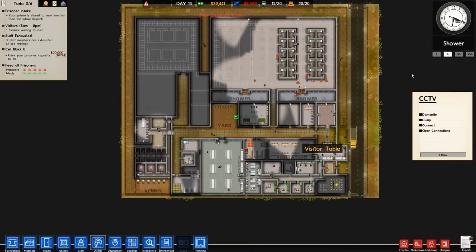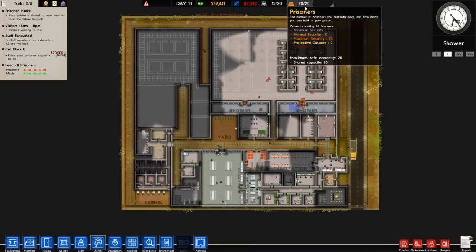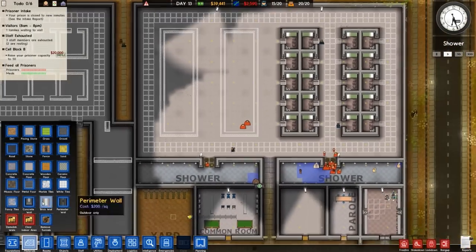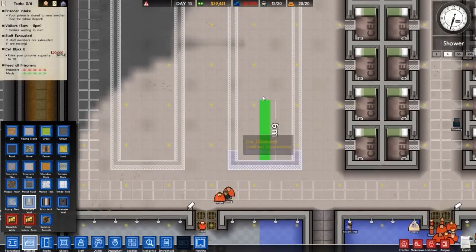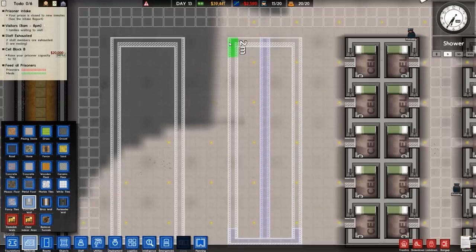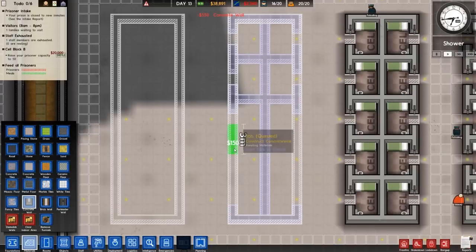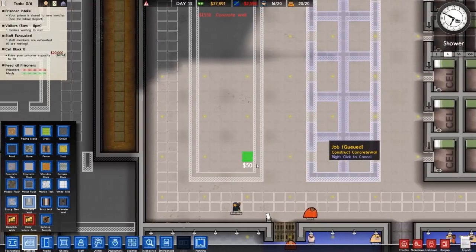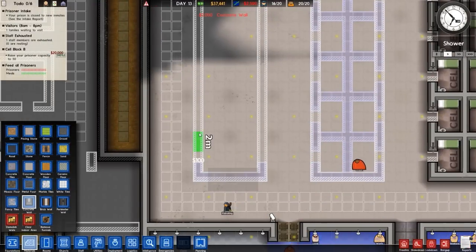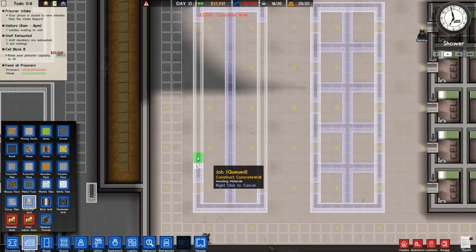That should fix that problem. What we're going to be doing this episode is doubling our prisoner capacity. Currently we have 20 prisoners out of a maximum of 20. What I want to do is increase that to at least 40, so let us get on with that. It's going to be building the cell block — technically the entire cell block. We've just got several cells within it. Either way, we're going to put some more cells in. I'm just going to do the centre bit first and then the little edgy bits. I normally do that.